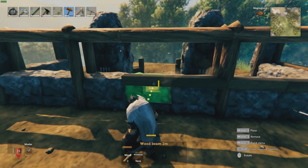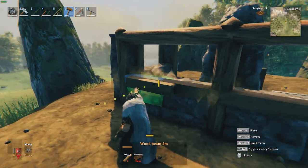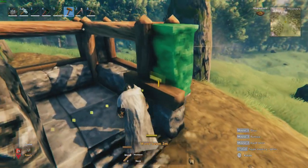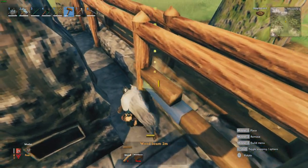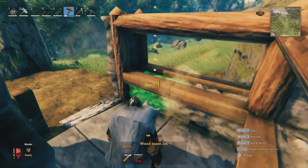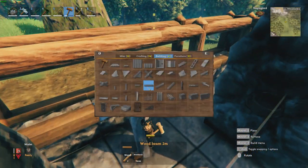Next, get the rectangular wooden frames and frame them around the stone wall to act as some kind of window pane or window frame. Frame all the way around to add a bit of texture and break up the monotony of the grey build, adding some aesthetic interest. The main bulk of the build is done now.